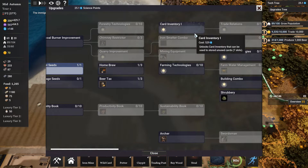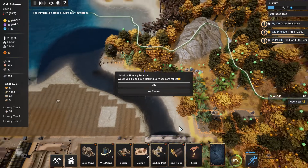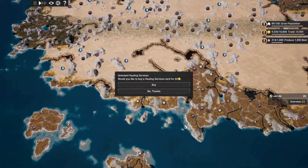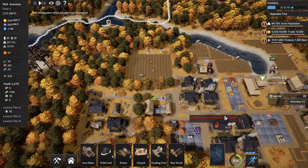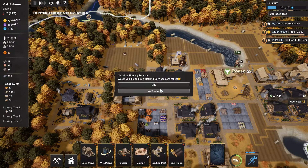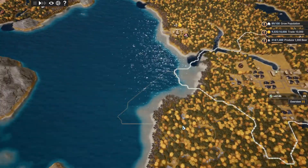Let's just fill in some of our old tech — we need to get furniture. I would like to buy a hauling services card, but before I can do that we'll go over to Rowan. Zoom in enough that we can get our... 500. That's good — 504 gold from Rowan. Very nice.